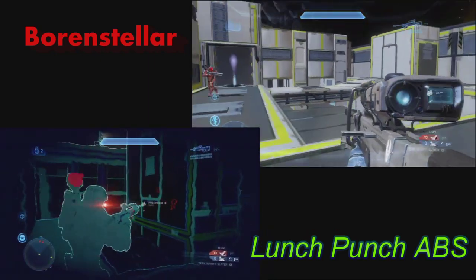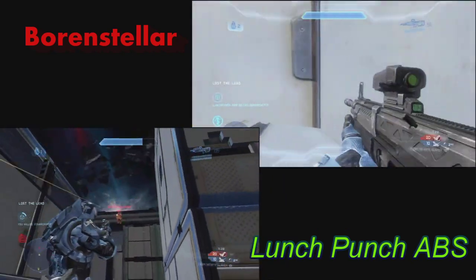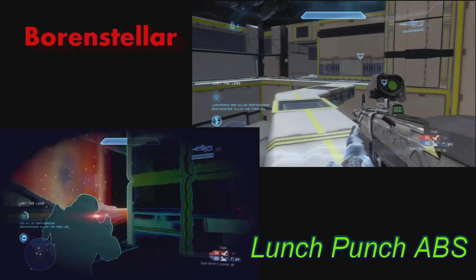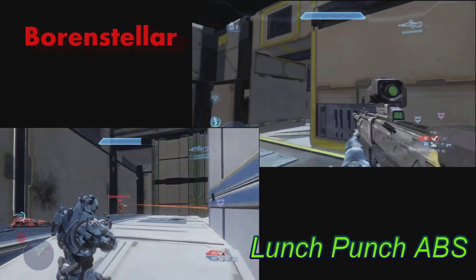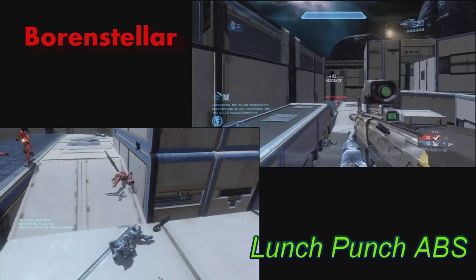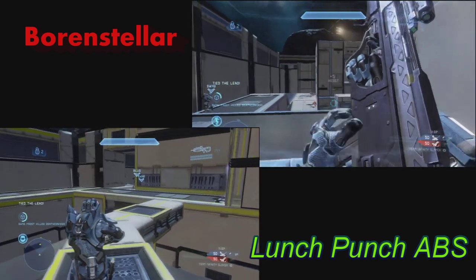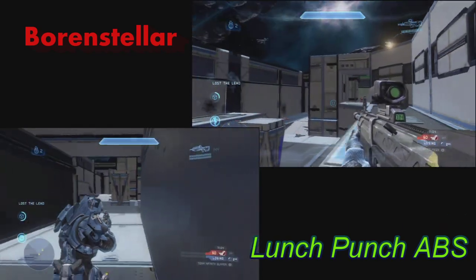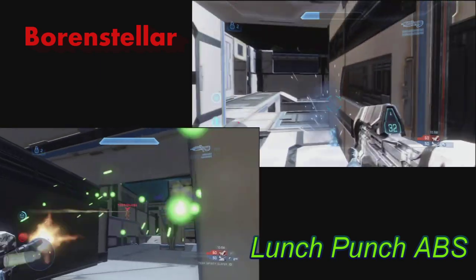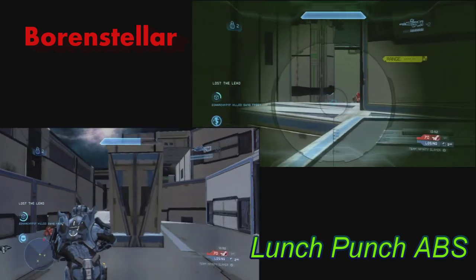This map is called Scythe, and I would say, if you are a Halo player that's not necessarily that great — as you can see, me and Lunch both die at the very beginning of this game and our team's down — and you want to increase your skill with playing as a team with just some of your friends, by using callouts and stuff like the pro players do, I would definitely suggest playing the Halo 4 Forge playlist. A lot of the maps are very small compared to the regular Halo 4 maps, and they seem to be built around more competitive play.